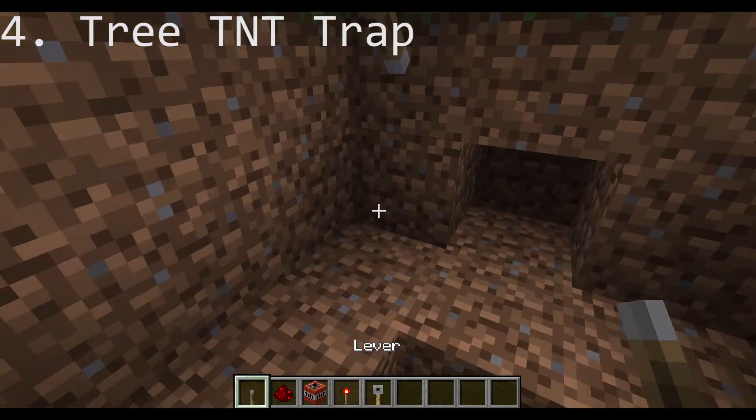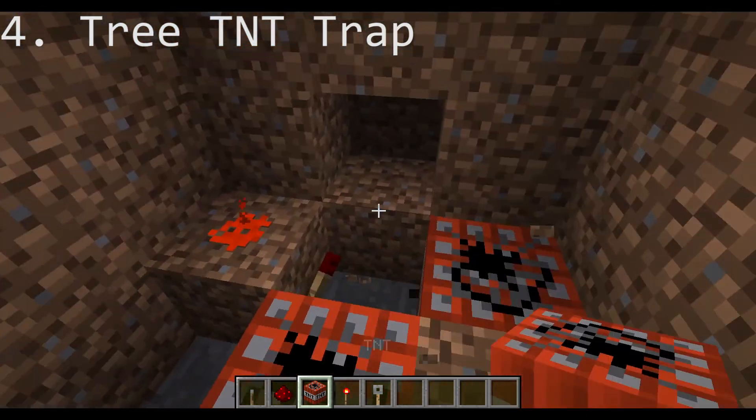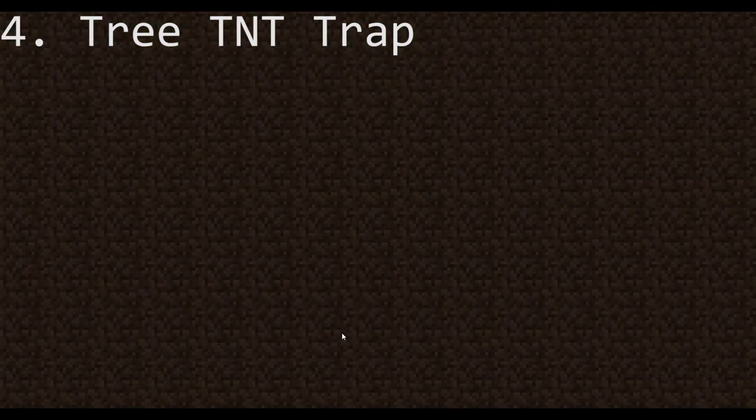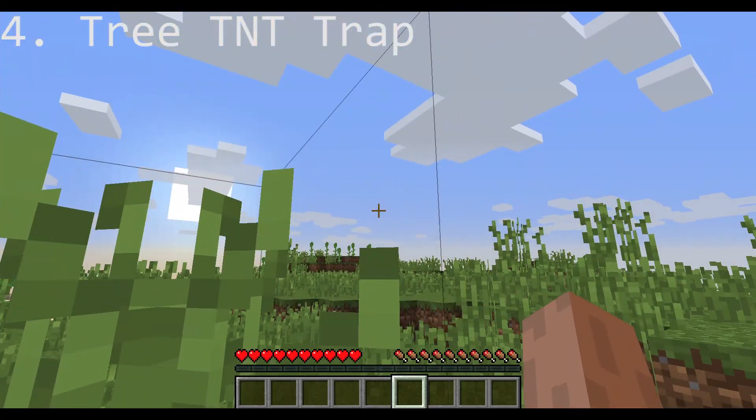Go to the world spawn and place a lever under a tree. Then hook it up to a redstone torch and place TNT next to the torch. Anyone just joining the game will probably go for that tree.